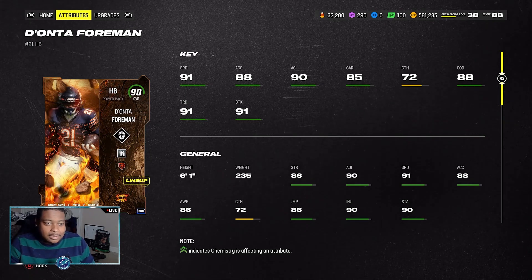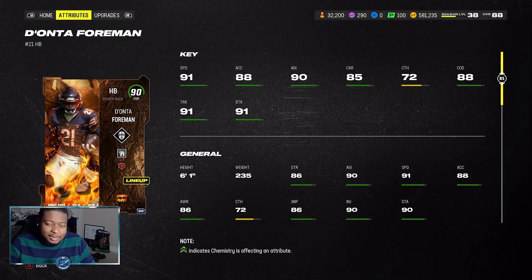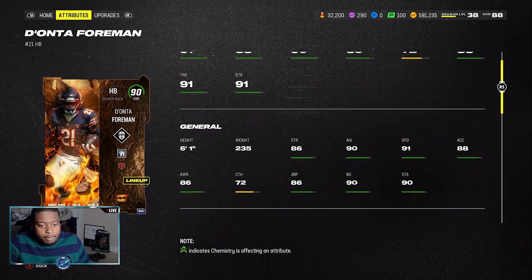91 speed, 88 acceleration, 90 agility with a 72 catching, 85 carrying — you would like that to be a little bit better — but 88 change of direction, 91 truck, and 91 break tackle.